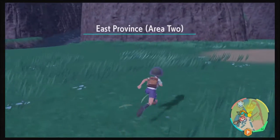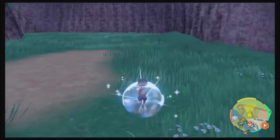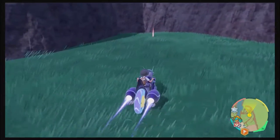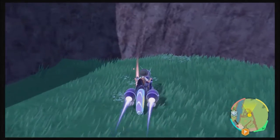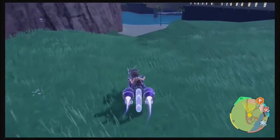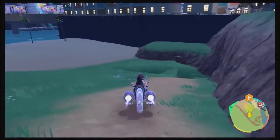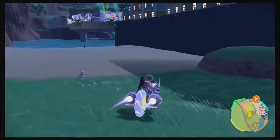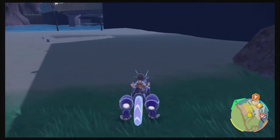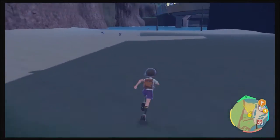This seems to be an outside area — Province Two maybe — so there might be something here. There is an item over here: a Super Potion. Down here we have a beach. I should have that Grimer already, and there's a shop over there.